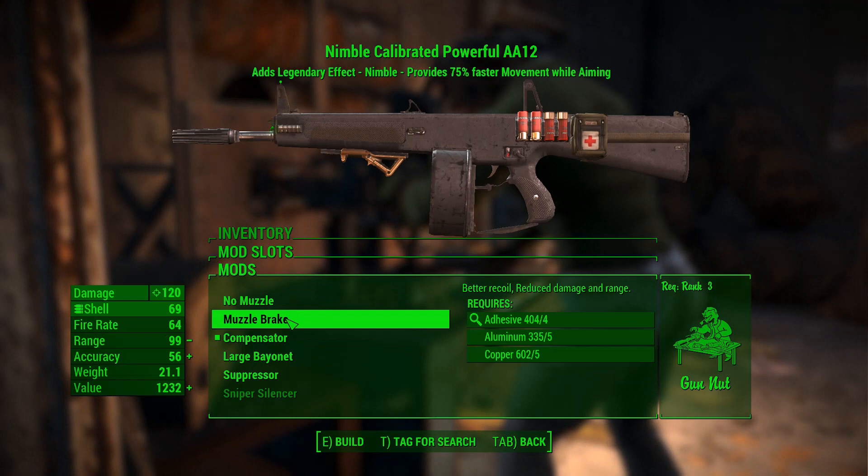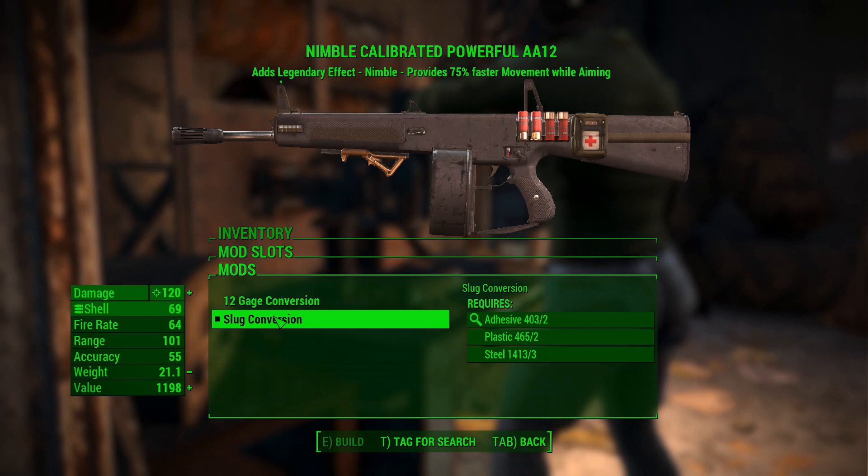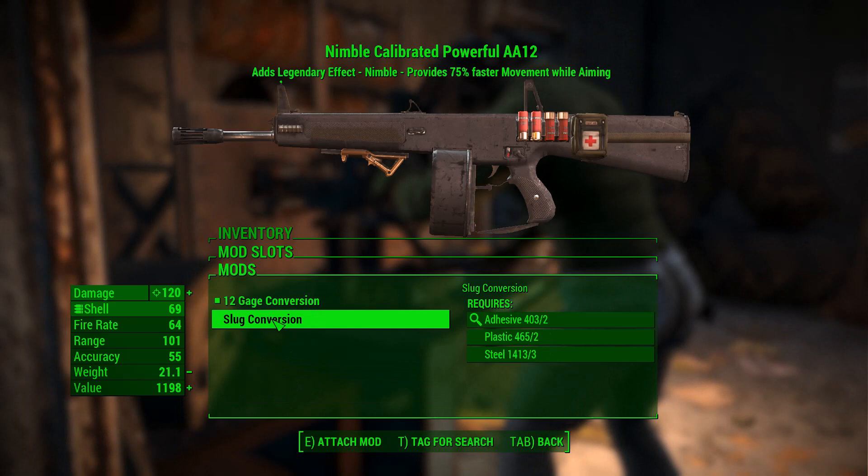You can put a muzzle brake on, a compensator, a large bayonet, and two different suppressors. We also have a couple of ammunition options: you can go with the standard buckshot, or convert over to slugs for a little bit of extra damage.